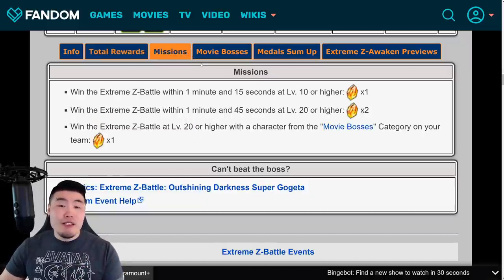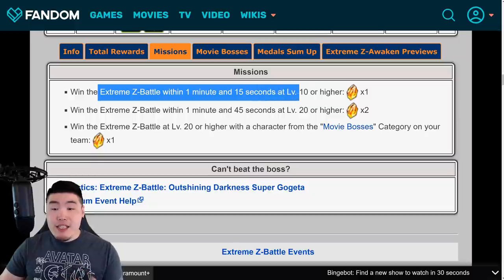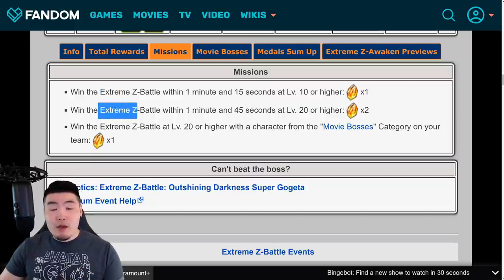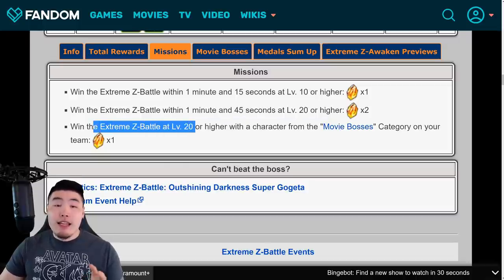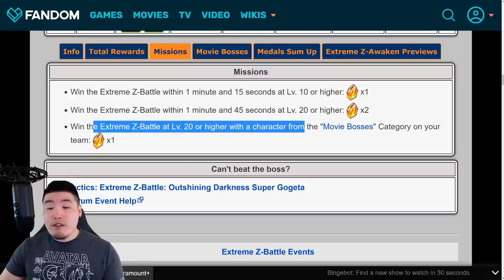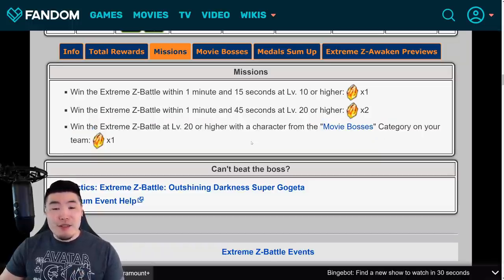There are also 3 more missions for 4 extra Stones. The first is to win the Extreme Z Battle within 1 minute and 15 seconds at level 10 or higher. Win the Extreme Z Battle within 1 minute and 45 seconds at level 20 or higher. And then win the Extreme Z Battle at level 20 or higher with a character from the Movie Bosses category on your team. So that's 4 extra Stones, 34 Stones in total.